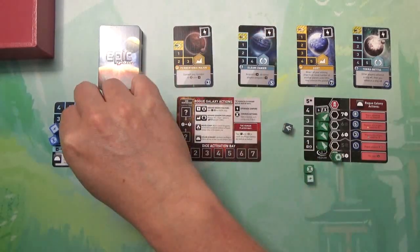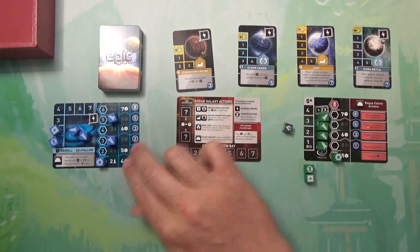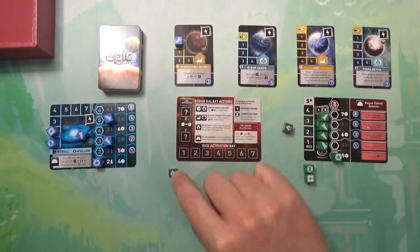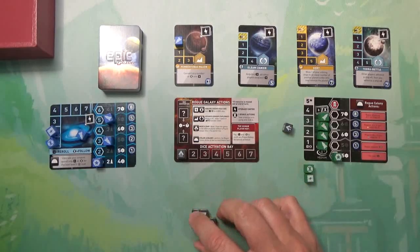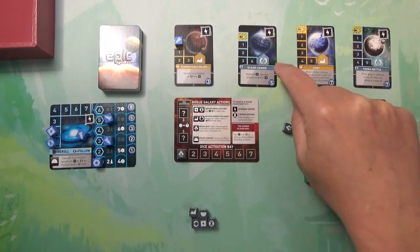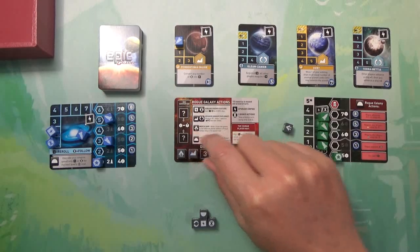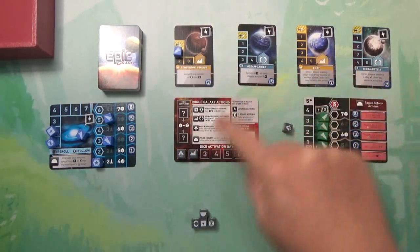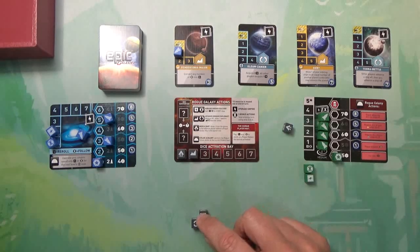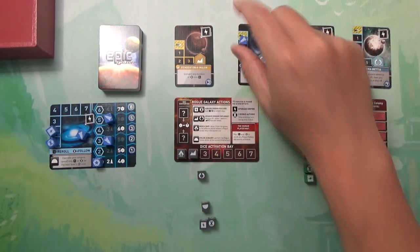If someone colonizes a card and your ship is either in orbit further behind or on the planet, you're immediately kicked off and sent back to your galaxy. When you use a die action you put them up here to keep track of them. For example, this die face would allow me to advance any one ship on a planet matching that symbol - let's call that one diplomacy. If you had landed there and rolled a matching symbol, you get to move that ship.